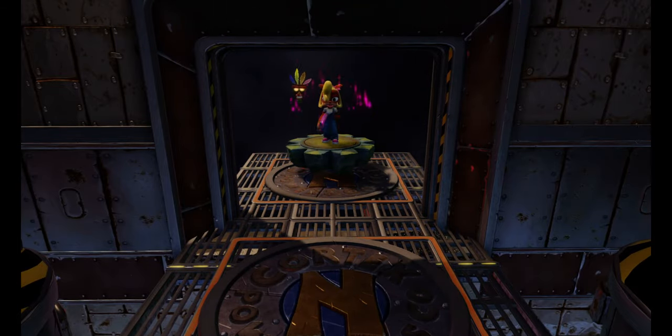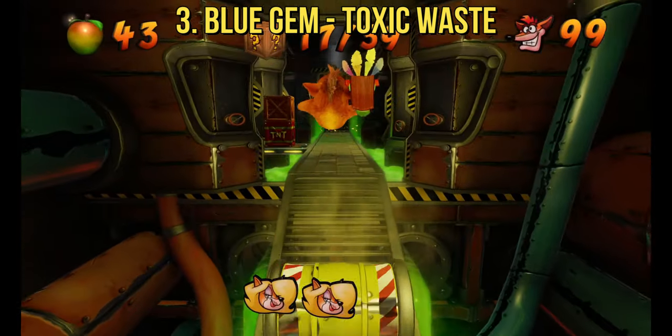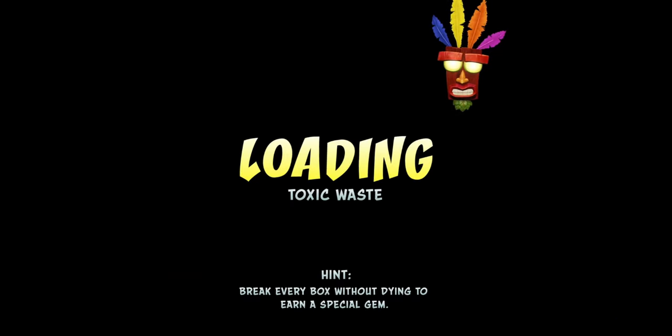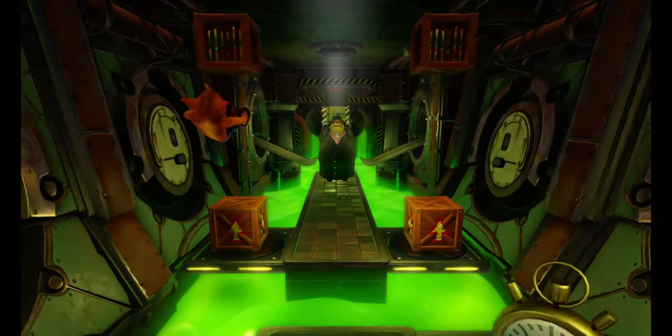And then you beat the level, and that's that. The third color gem is the Sapphire located in Toxic Waste, the course that's before the Pinstripe Potoroo boss fight. For Toxic Waste there's actually a nice trick you can learn from this level. I'm going to show you later.